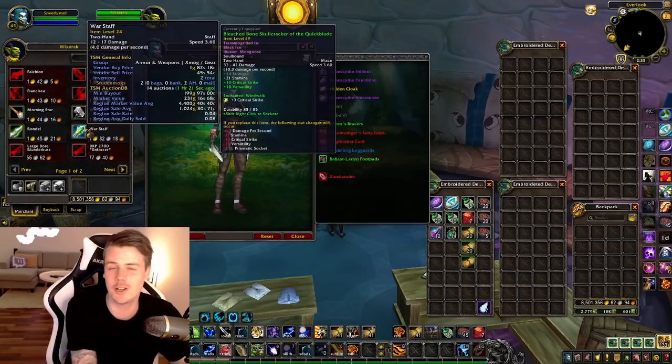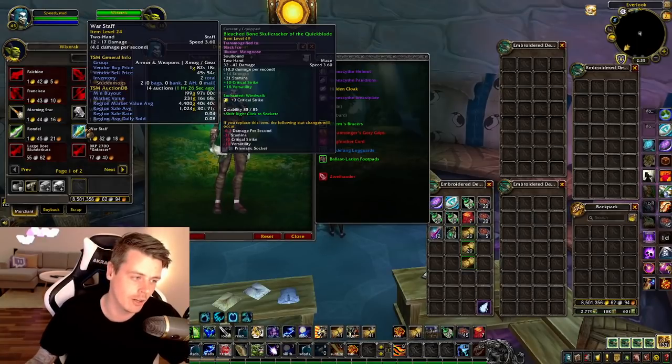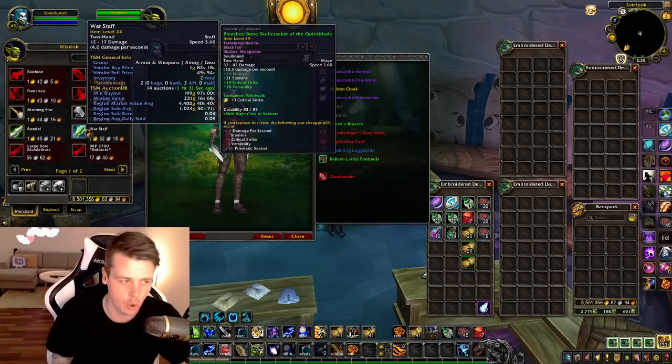Some of them even have an impressive sell rate right now. A lot of them aren't worth that much yet because you can't mog them. But buying a Wire Staff for a gold — it even has a reaching sales rate of 1,000 gold each and a very good sell rate, and that is even before you can mog it.